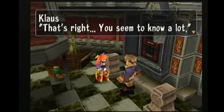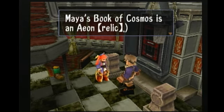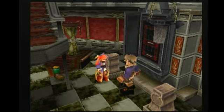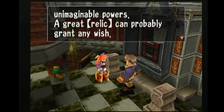Indeed it is. There are so many theories as to why they perished. Despite their godlike powers, they weren't immortal. Now all that remains are the items they created many years ago, and those items are called relics. You seem to know a lot. Of course I know — Maya's Book of Cosmos is a way-on relic. A relic holds unimaginable powers; a great relic can possibly grant any wish.